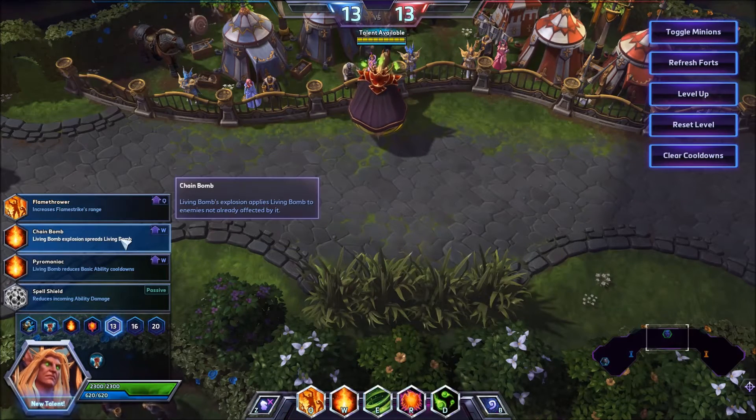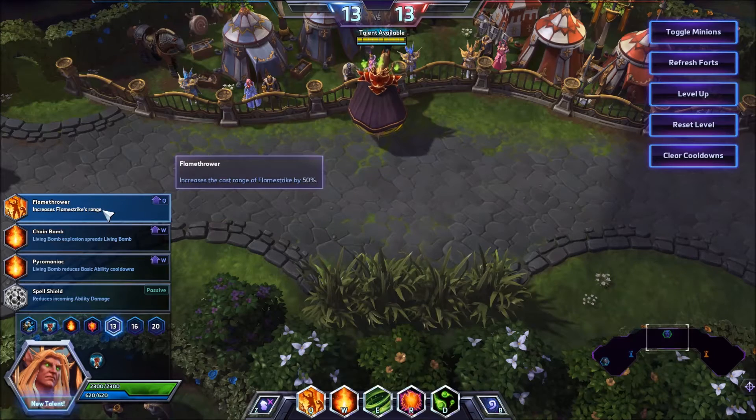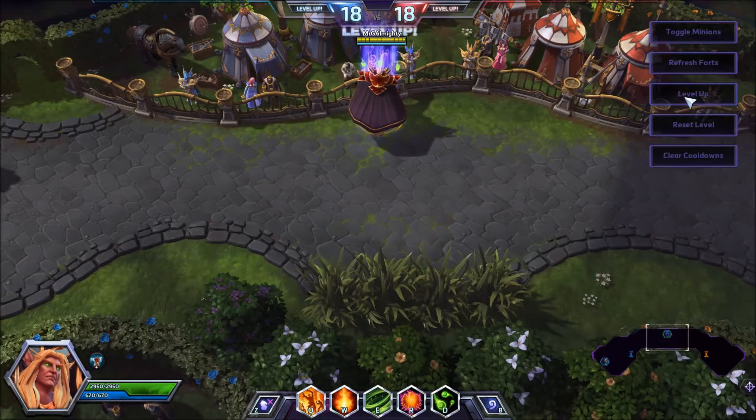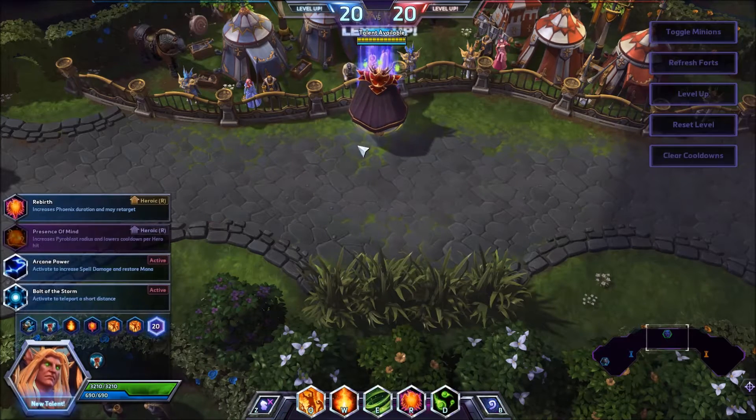At level 13, you can either take Chain Bomb — Living Bomb spreads Living Bomb — if you find yourself being able to get close to the enemy team without too much trouble. However, if you are in doubt, take Flamethrower, as it means you can hit from way further back. At level 16, pick Ignite — it makes you incredibly powerful and is going to be your biggest power spike post level 10.